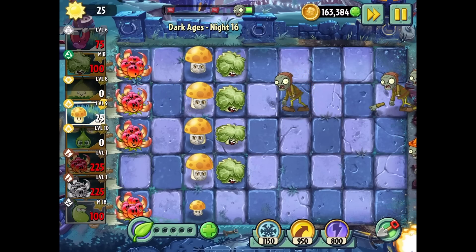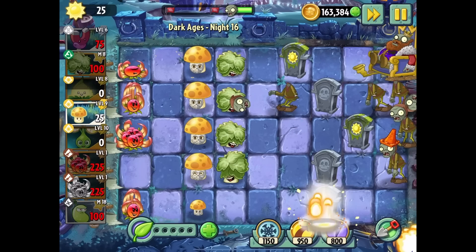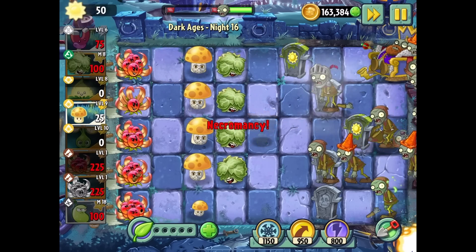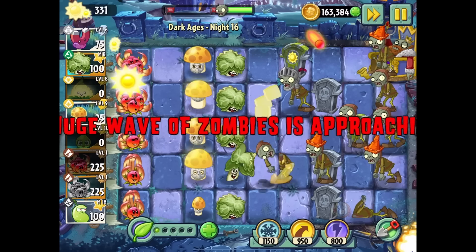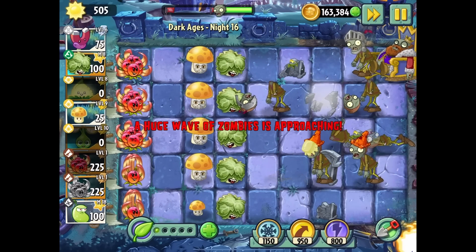Now it's attacking the zombie in the back but the zombie in the front — one hit, dead! Look, the Kingmaker — it's going to attack the Kingmaker no matter how many pawns he makes. And there we go. No matter how many pawns, the Kingmaker is always going to get attacked, with splash damage too.